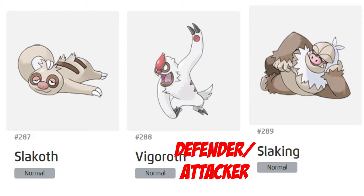For the Slaking line — Slakoth, Vigoroth, and Slaking — I put defender and attacker, not all-rounder, because they're not really speedy. Vigoroth maybe, but once you get to Slaking and evolve, the speed aspect isn't there. I would say the attack and defensive overall probably works, maybe not so much with Vigoroth and Slakoth for the defensive side, but Slaking I could definitely see as a tank or attacker. This one's kind of tricky because the evolutions are vastly different. This is all opinion-based.